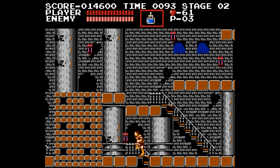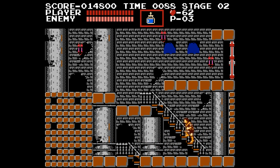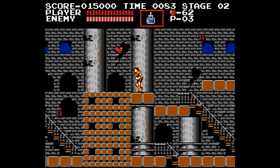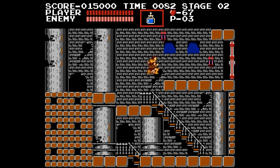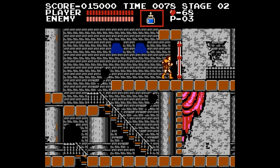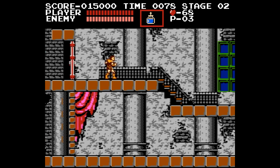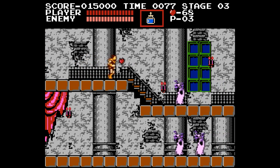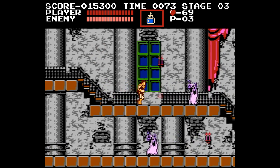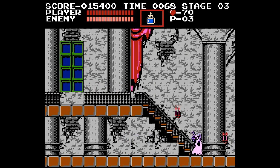We'll head up here where we can find more items and more candlesticks to whip. Simon Belmont hates candlesticks. We can head forward to stage number three of level number one. We do have a health bar on the top left, and an enemy health bar as well. The enemy bar is for the boss of the level, as is standard in old arcade games and Nintendo games.